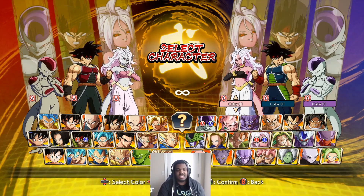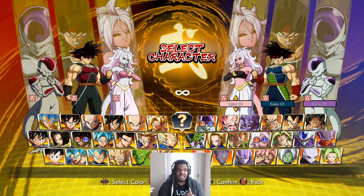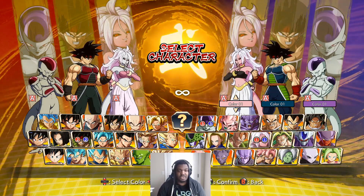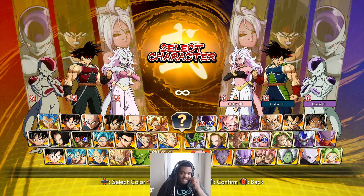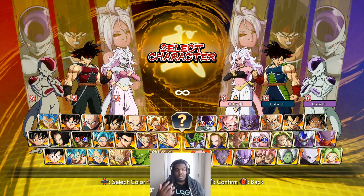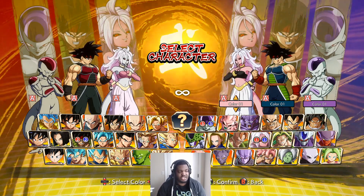Whenever she is up close, she has access to command grabs. They buffed her 236S grounded, which is now 24 frames — the same speed as 6M — so it's even more scary than it used to be; it was 27 frames before. She also has access to really good grounded staggers because some of her strings push you into a range where most characters cannot challenge her back. If I go into a spaced string and then press 5M, if you try to press something back, most of the time your character will whiff and I will counter-hit you.